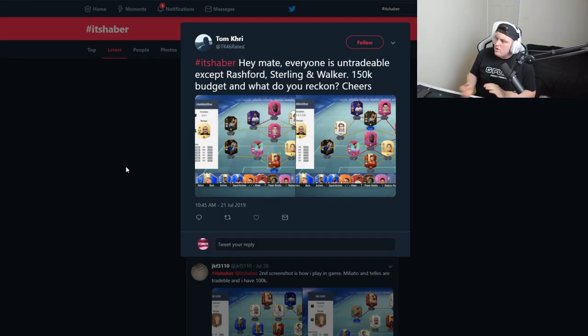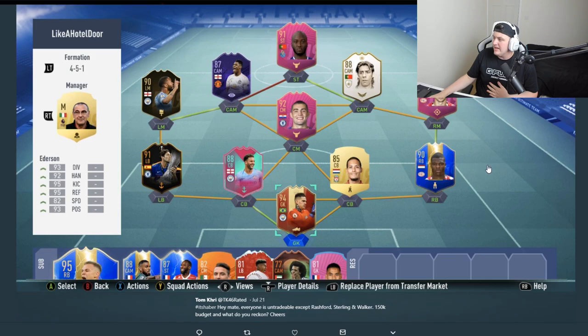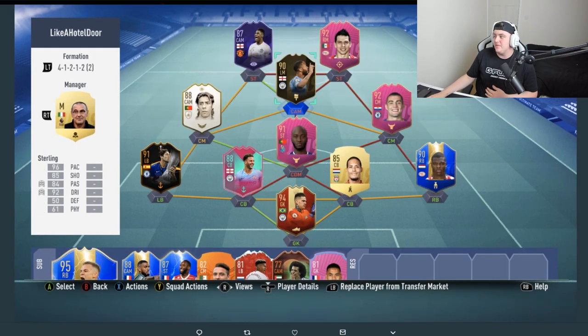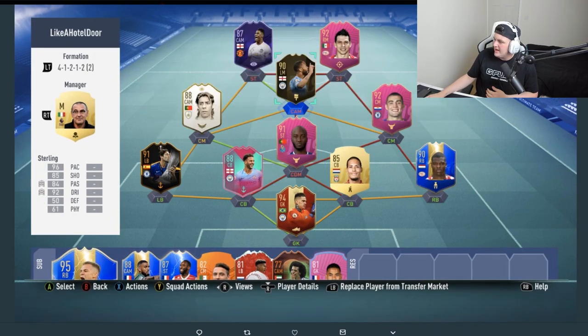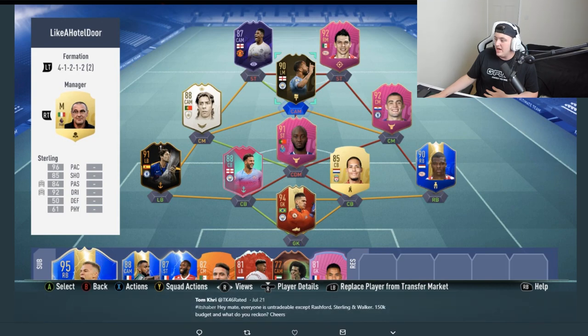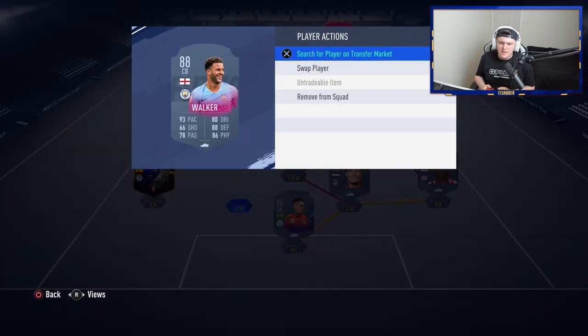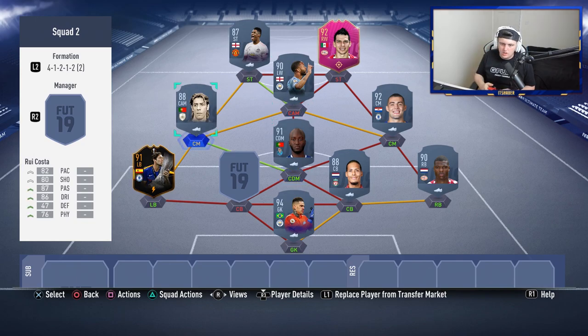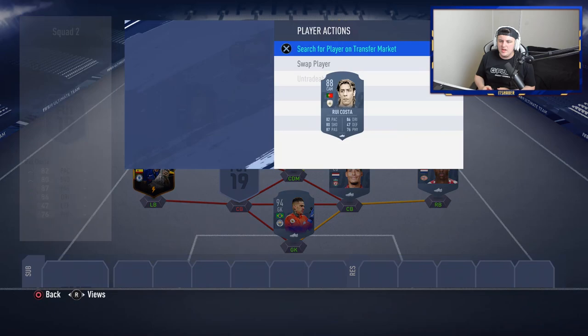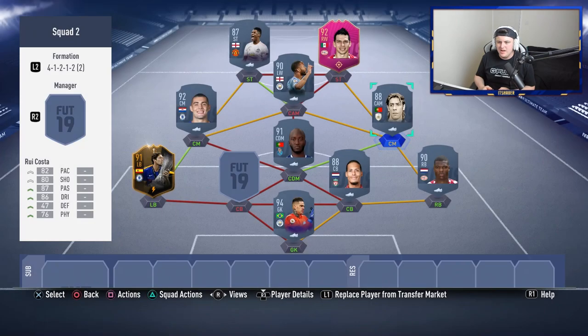Next team is from Tom Cree who follows me on Twitter. He says everyone is untradeable except Rashford, Sterling, and Walker, with a 150,000 coin budget. He starts like this and plays like this in game. It's actually a nice team — you've got nice players in the right positions, everyone starts on full chemistry. Now, Walker has a market value of about 90,000 coins, giving you around 200k to upgrade. The first thing I'd do is get rid of Walker.